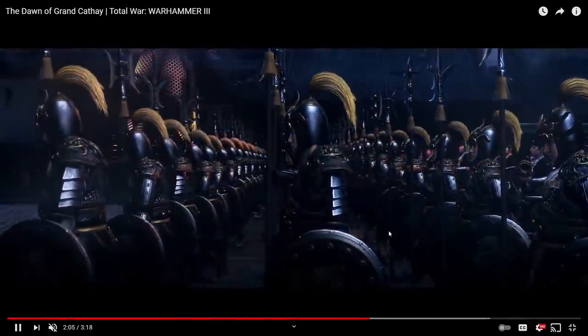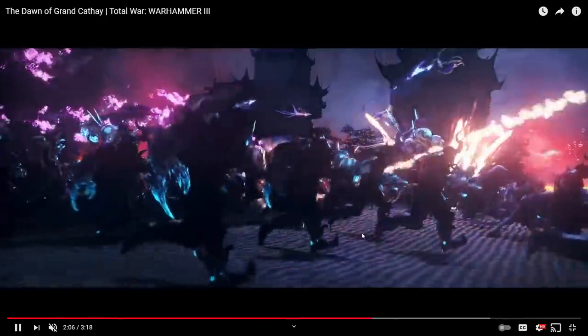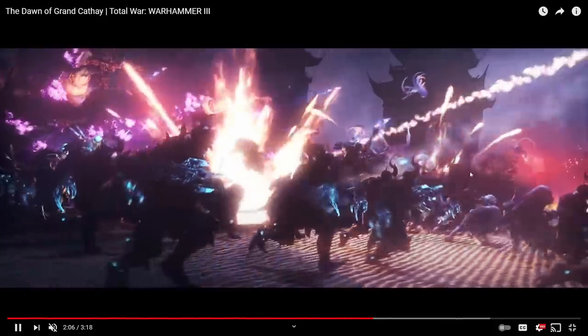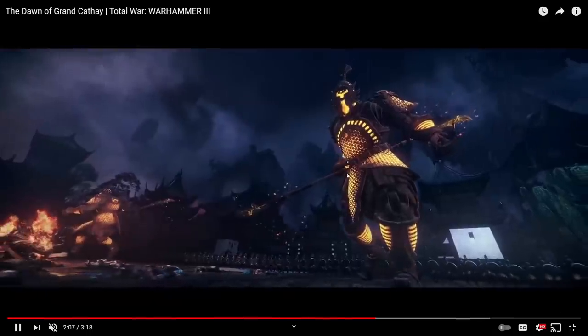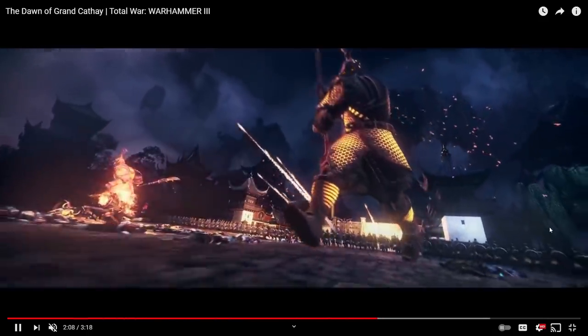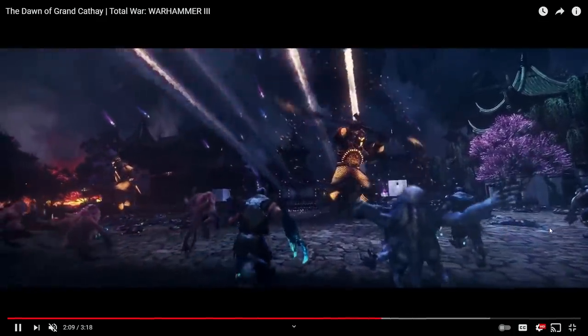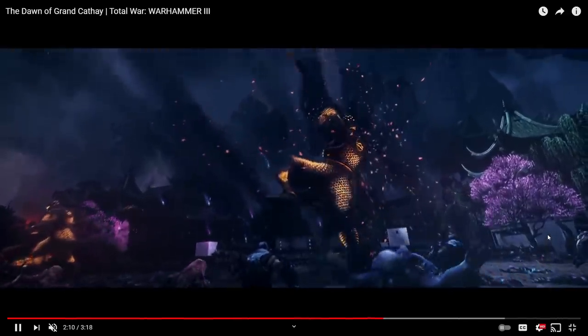Here we've got more Tzeentch goodness — Blue Horrors of Tzeentch and Forsaken. I've also seen Chaos Spawn of Tzeentch, which makes sense. The Forsaken got a huge glow up. And here you can see more Flamers of Tzeentch — pink fire, Flamers of Tzeentch. The Flamers look absolutely hideous by the way — they're literally just flesh, teeth, and fire. We've got pink and blue horrors as separate units. I'm not sure what the interaction is going to be — hopefully pinks will still split once the unit dies.